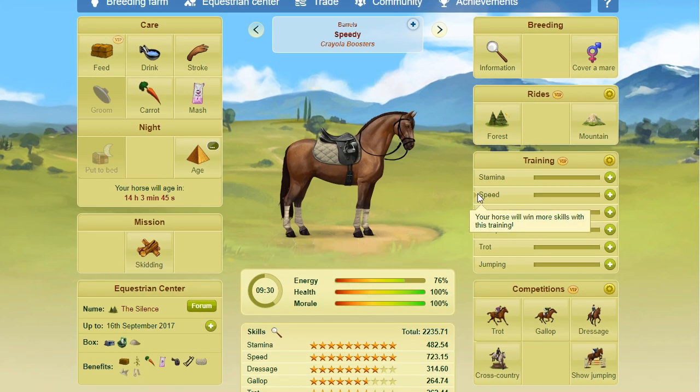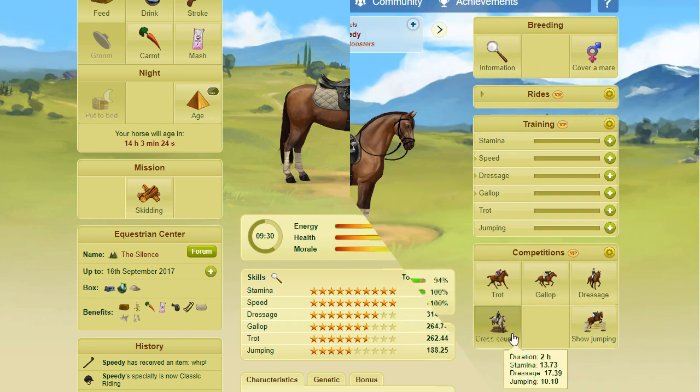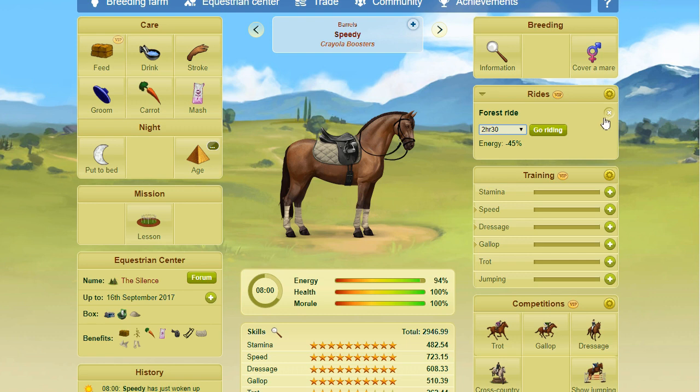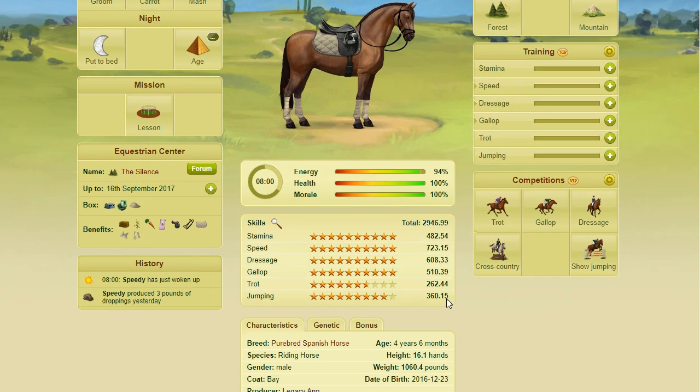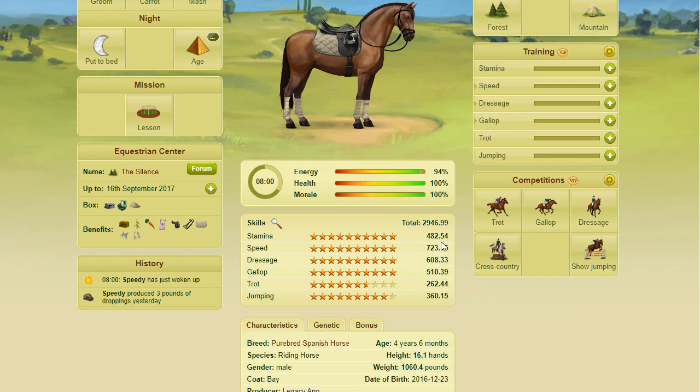So his top three skills — speed, dressage, gallop. I could either start training now to get his skills up closer to the rookie limit, or I could do forest rides. What I'm going to do is start doing his forest rides first to get them out of the way, then train up. I'll be back once those are finished. All right — I managed to completely finish forest rides. The bars collapsed, and if I click on forest he gains no more skills from it. So forest rides are completely finished, still staying well under the rookie limit. Now since I'm still quite a ways under it, I'm going to try and get dressage and gallop up to around 700 by training and then start entering competition.